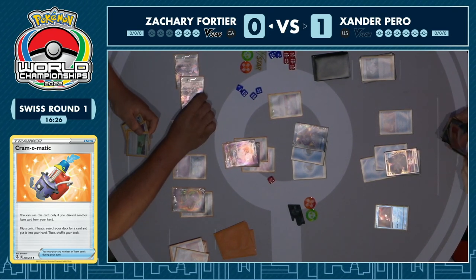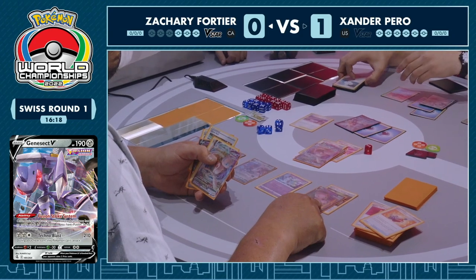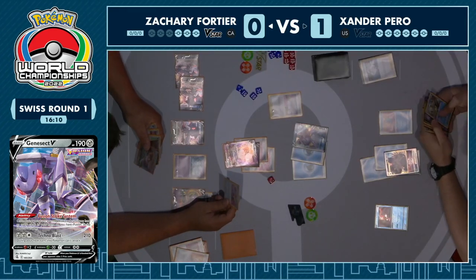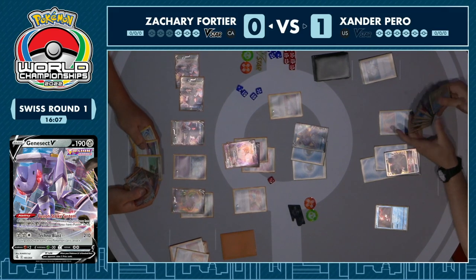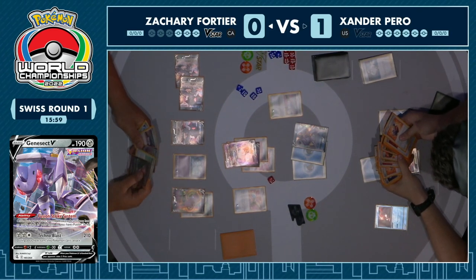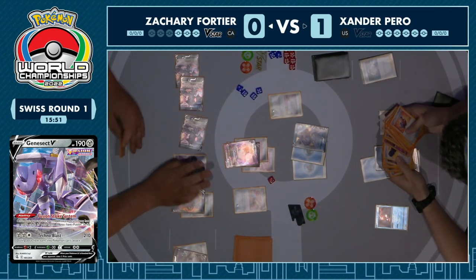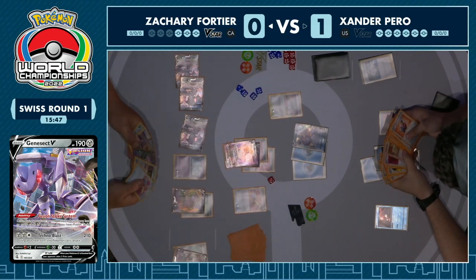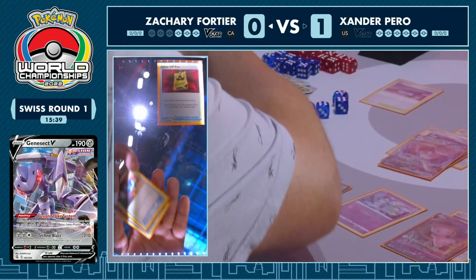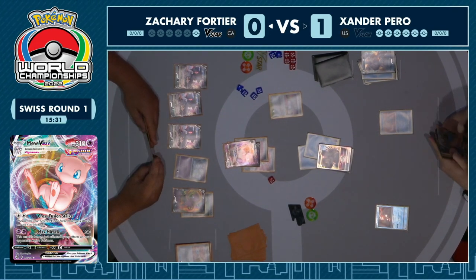It looks like we're going to have a two-prize KO on this Palkia, which is going to leave one prize remaining with a Manaphy and a Radiant Greninja there that are very easy KOs with a little bit of gusting. We actually do have that last Power Tablet — it might be the penultimate one, but either way it's there and that's what's important. Zachary is going to go right to the edge — even up at one game apiece. This is a point where the clock starts to become interesting. Zachary has set up a really nice map for himself, and the prize lead is certainly in his favor. It's really a make-or-break situation for Xander: can he try Roxanne plus Path? That's the only way you can slow this roll.